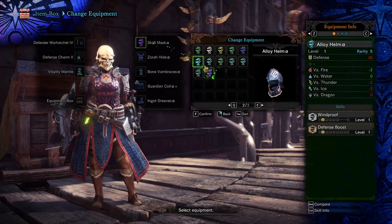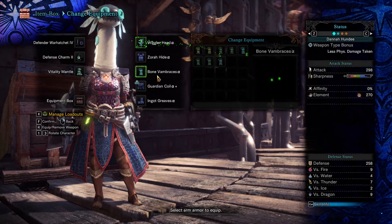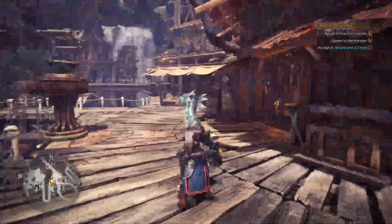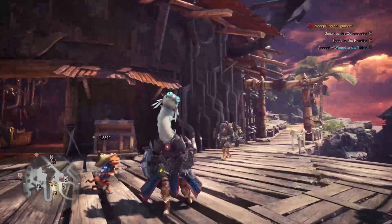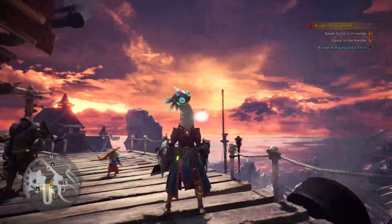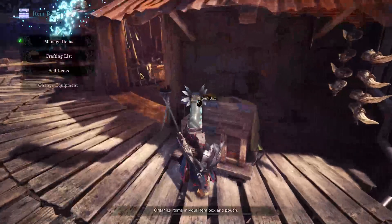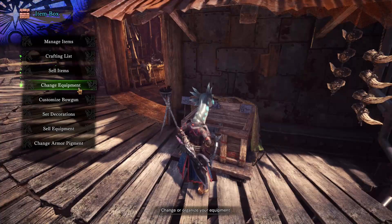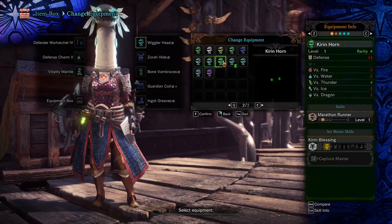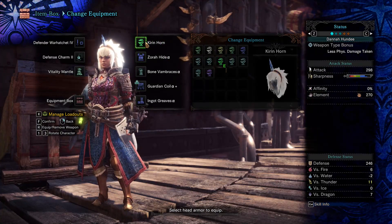The skull mask is rarity 7, which makes it the most rare helmet I've got. I also got this other thing through a mission — I look like a goofy Dark Souls character. I have no idea why I'd want that, but I've now got the whole armor set for it.